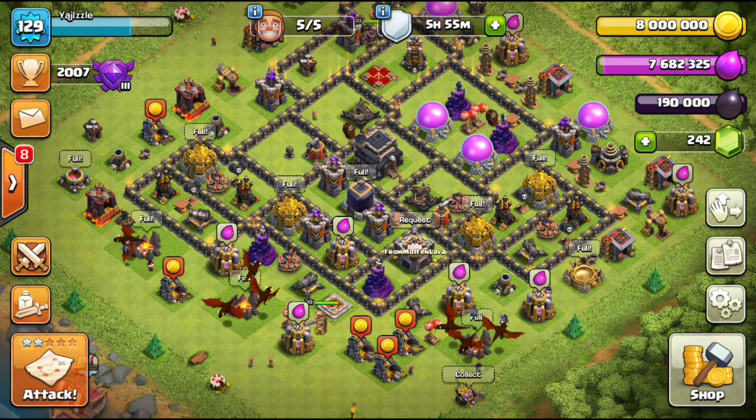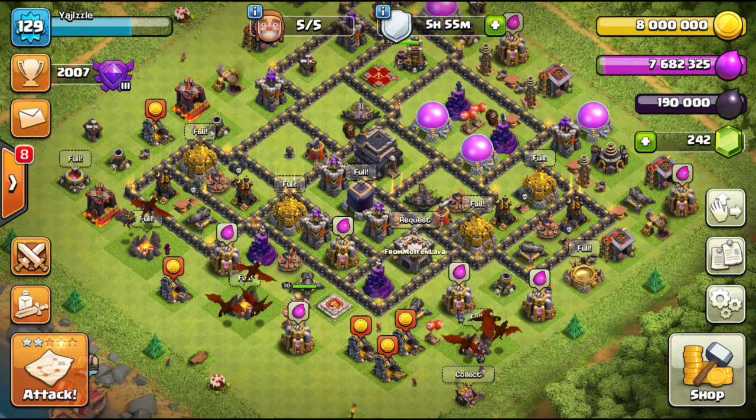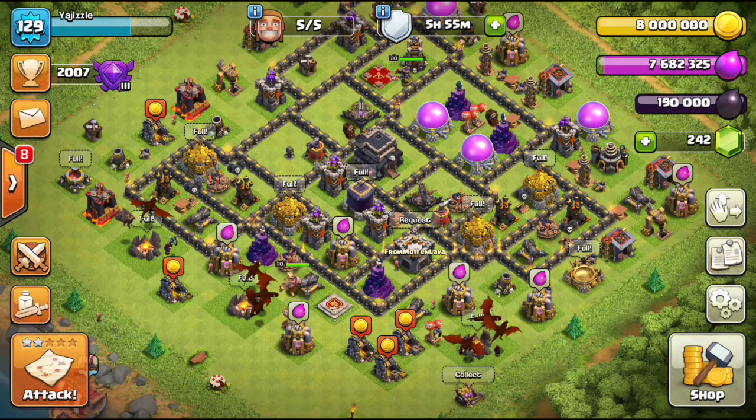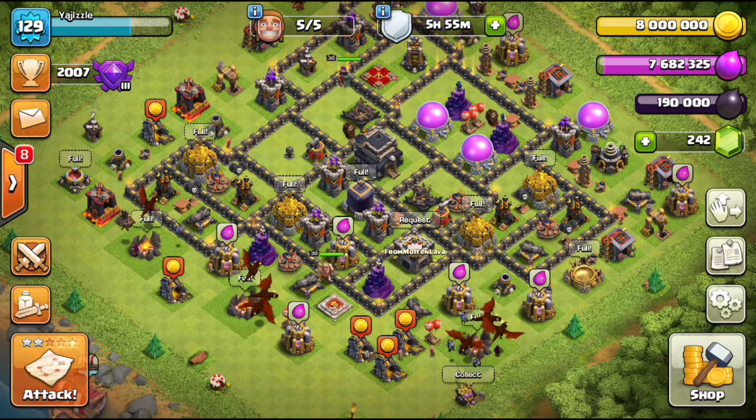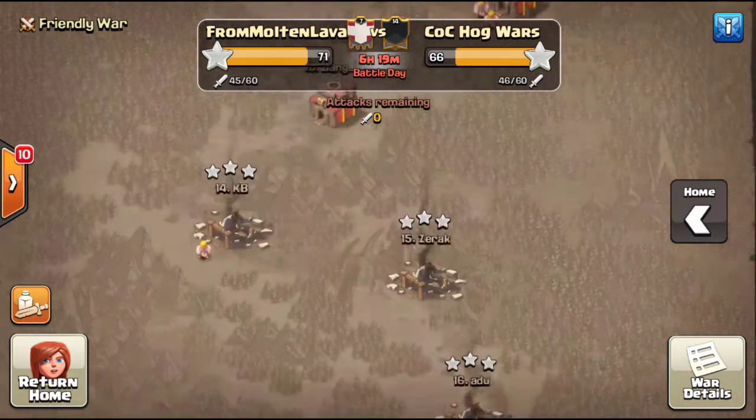Like you guys already saw in the thumbnail, we're going to be talking about funneling. It's a very basic, simple fundamental of the game that some people might not plan out in detail. Funneling is War 101 — something everybody needs to do whether you're funneling heroes, a kill squad, or most importantly at Town Hall 9, funneling bowlers. And even with dragons, the last thing you want is all your dragons wrapping around the base.